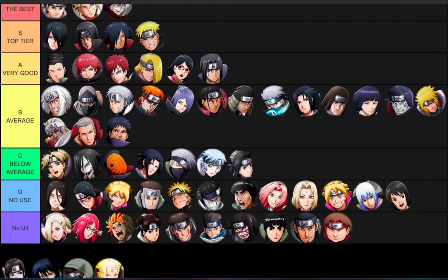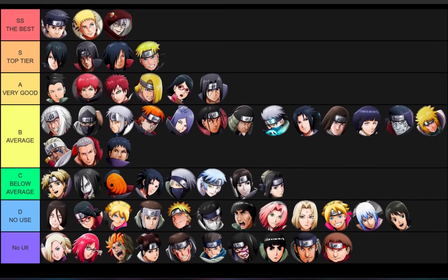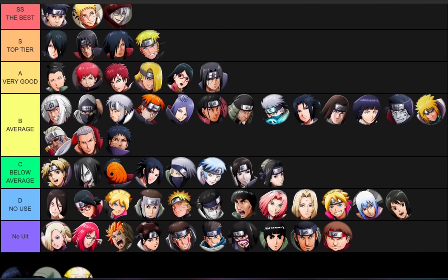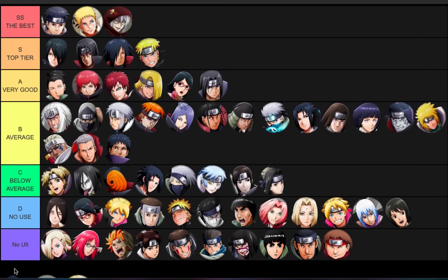Sai - low C. His ult is just a straight line that takes forever to trigger and you can see it coming. His four-star goes over walls which makes him a bit annoying, and his four-star can inflict a seal. I'd give him high C, but he does no damage and is quick to kill. C tier - doesn't really matter since C isn't really recommended in the first place.